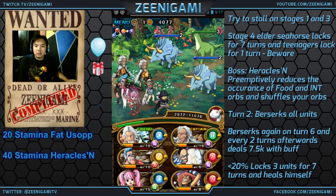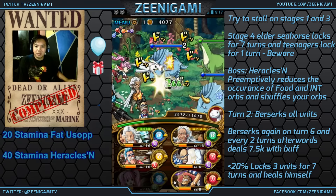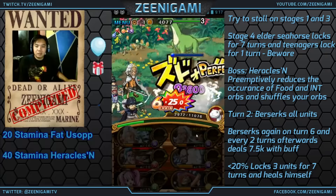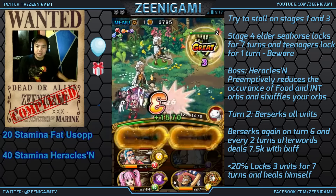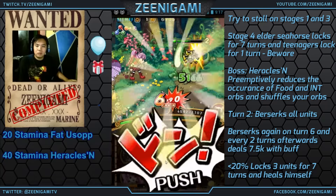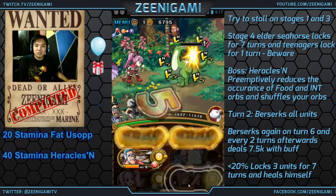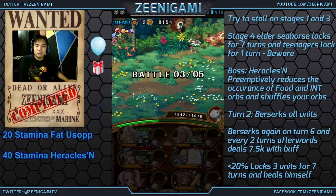Stage 2 will always be 3 dinos. You can get different colored dinos and they'll have anywhere between a 1 and a 3 turn cooldown each. I get some pretty easy cooldowns with these dinos here. Of course I'm going to be looking for food orbs while I'm here. Because of my low health, I'm not going to be able to stall as much on the crabs and lobsters as I want to, unless I get a bunch more food orbs. I'm going to try to make sure I get rid of as many bad orbs as possible to keep looking for food orbs.